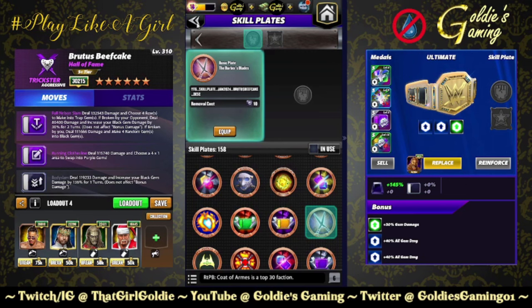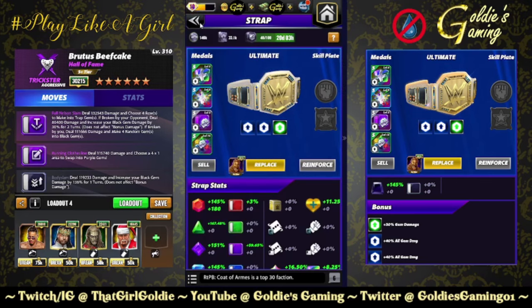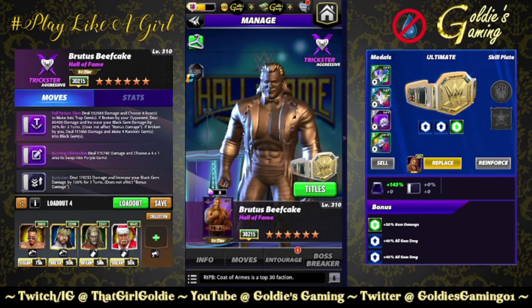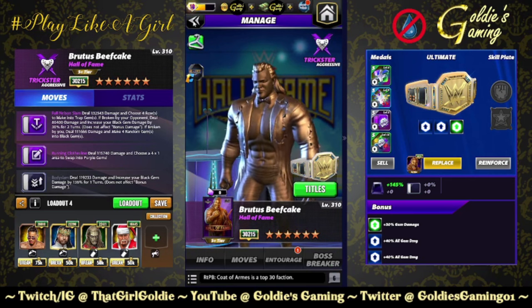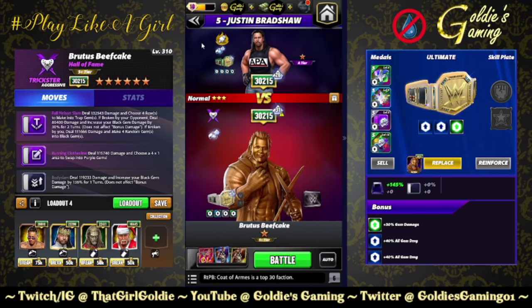I'm not using the plate for this preview to keep it as simple as possible — stay tuned for the Run It Back for gears and the plate. I like my tricksters tricky. We can either play for turn two and let him load up the trap gems for us, or we can just try to blow up the board turn one. Let's blow up the board turn one and see what happens.